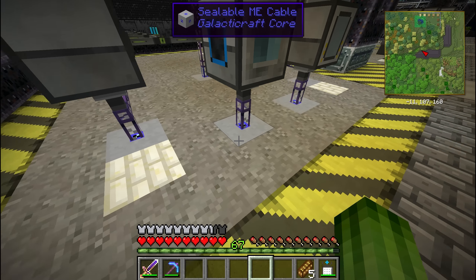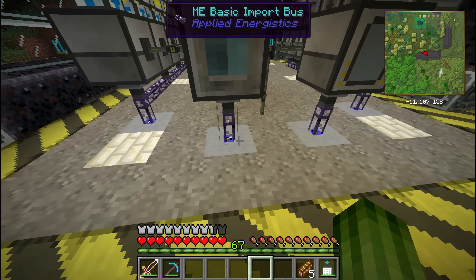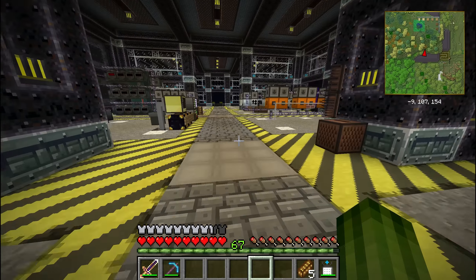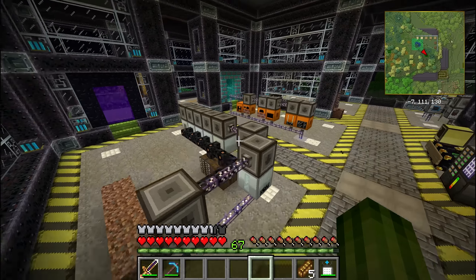One thing I'd like to show you is this sealable ME cable. Basically it's a block in the ground with an ME cable inside it, so we don't have holes in the ground. It makes it look nice.